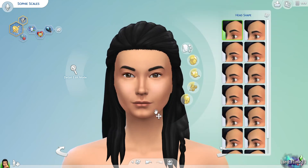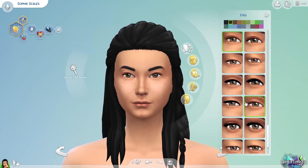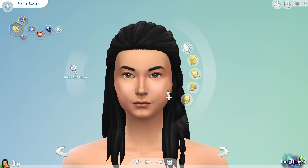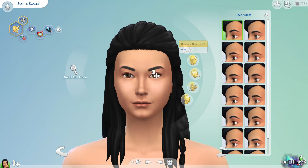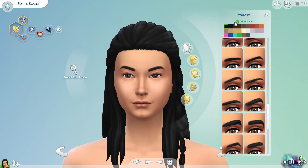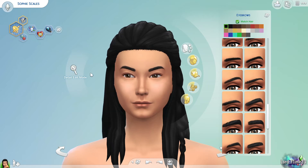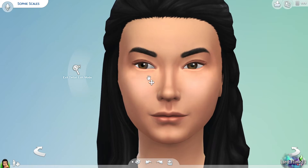Clicking on the eyes brings up a whole menu of preset eyes you can give her. Same with the nose, lips, and chin. For the forehead you can change the shape of her eyebrows and the color, or leave it to match whatever hair color you have. If you go to detail mode while on the face, you can change the tip of her nose to really thin, make nostrils bigger, give her bigger lips, change eyebrow shapes, even grab the pupils or irises and make them huge or small.